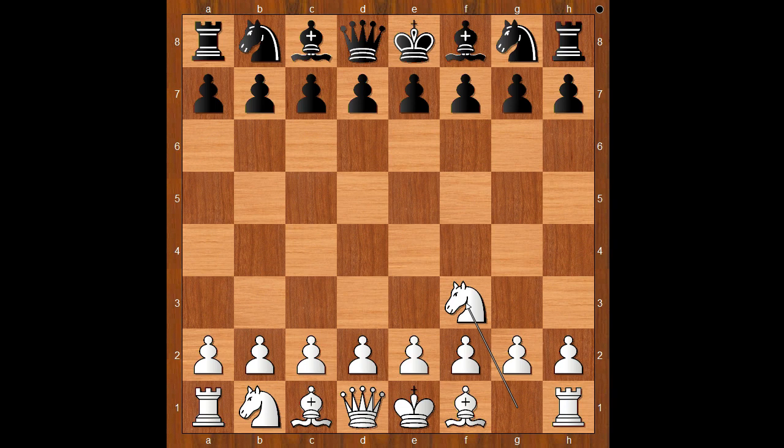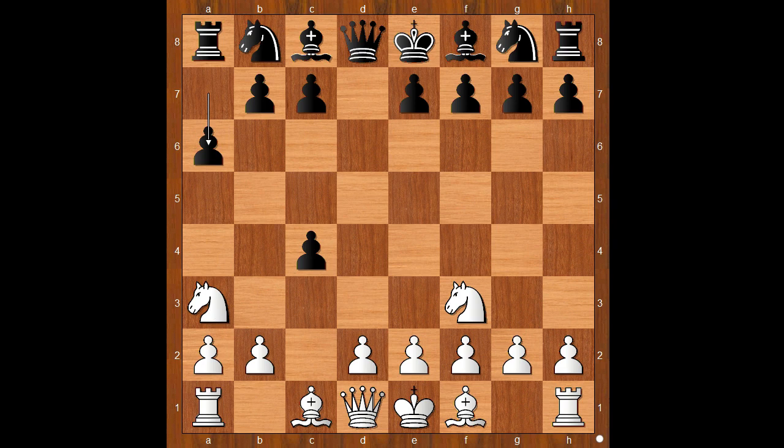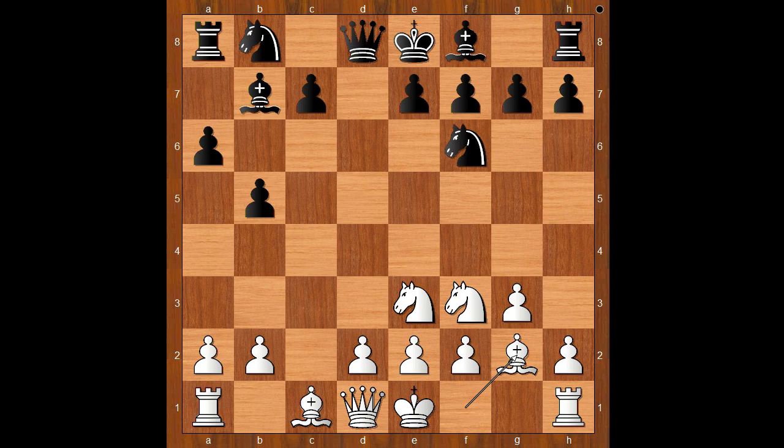Alexander Fia had white pieces and he started with Nf3, intending to play the Reti opening. d5, c4, d takes on c4, knight to a3, attacking the pawn — intending b5, knight takes on c4, b5, knight to e3, bishop to b7.